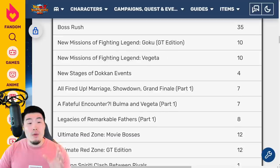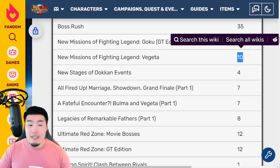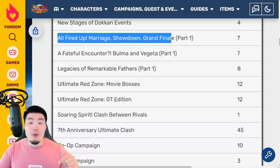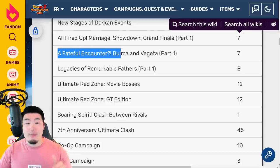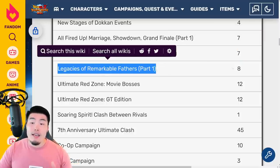Once you complete that, we have some new missions for the GT Legendary Goku event — that's 10 stones. We have new missions for the Fighting Legend Vegeta or Legendary Vegeta event — that's another 10 stones. There's going to be two new Dokkan events for the two new LRs, and that's four stones in total. And then for part one of the all-fired-up Marriage Showdown Grand Finale stages, we got seven stones. For the Fateful Encounter Bulma and Vegeta part one, that's another seven stones. And for part one of Legacies of Remarkable Fathers, that's eight stones.